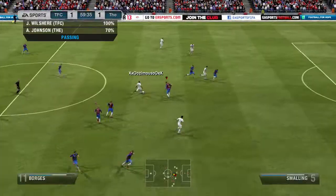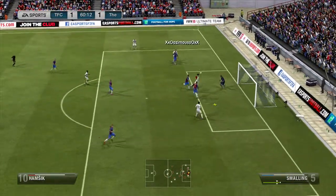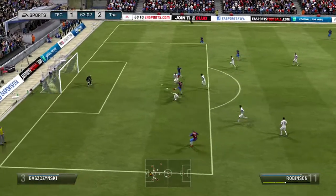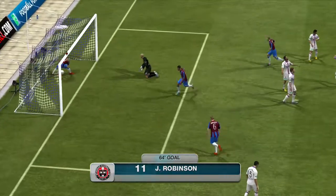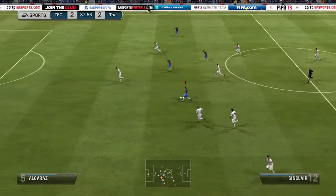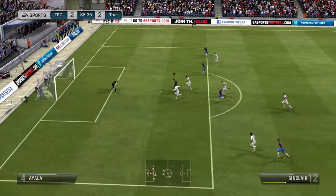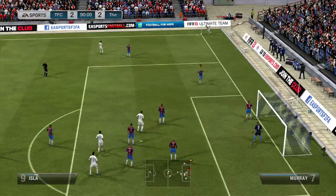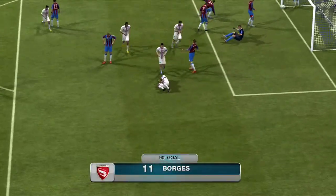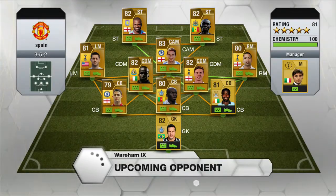I was quite happy with that. But then straight after the second half kicked off, he went 2-1 up with another sweaty goal — I guess I can't complain because I scored one myself. I then levelled once again with Robinson. He's turned out to be a quality player for me — brilliant finish in the head, he makes a decent run, he's just not the fastest. Then in the 88th minute, I went all the way through with Sinclair, smashed it and hit the post. After that miss, he went on the attack, got a corner and scored. So I wasn't happy about that — undeserved loss. First game, loss. Let's fix it.